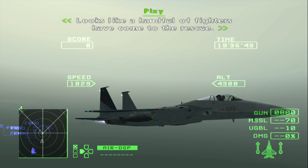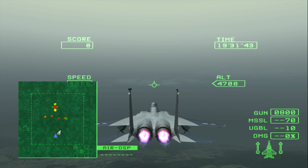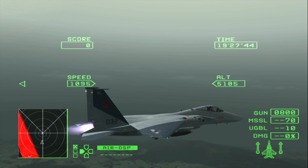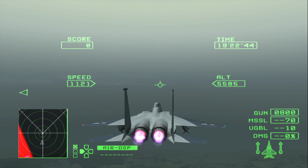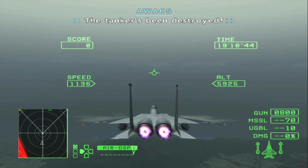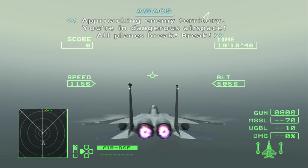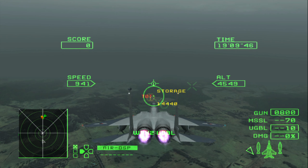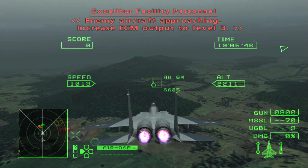Looks like a handful of fighters have come to the rescue. The tanker's been destroyed. Approaching enemy territory — good dangerous airspace. All planes, break, break! Things have started. Enemy aircraft approaching; embrace ECL out to hotel level three.